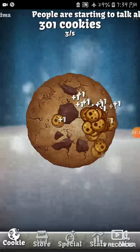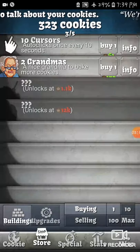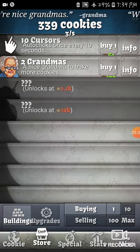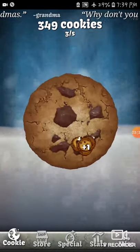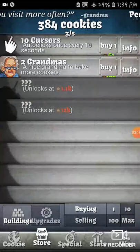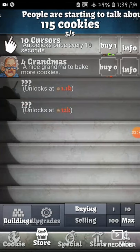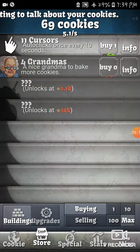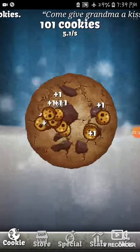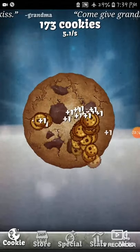My goal for this video is to buy at least one of the third upgrades in this game, so I'm reaching for 1000 cookies. Let's buy some grandmas to speed up our production. There we go — 5.1 K per second. That should speed our production up, and now we're gaining even more cookies per second.